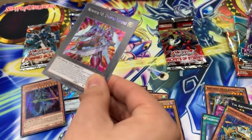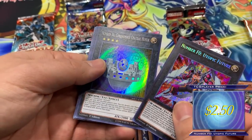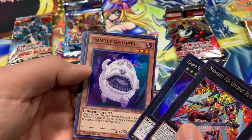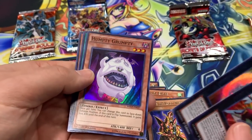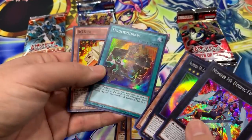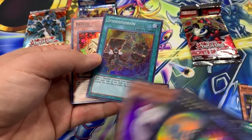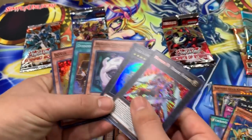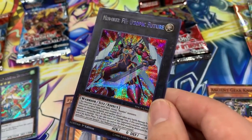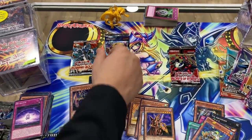Alright, World Superstars — a lot of fun cards in here. Utopic Future — nice, that's actually really cool! We got some Number 36 Chronomalies, Humpty Grumpty. Dodo Do Draw — nice. Send a Dodo Do monster from your hand or the field to the grave to draw two cards. And Boxer — pay attention to those Dodo Do Draws. Utopic Future though, you guys — that's epic!